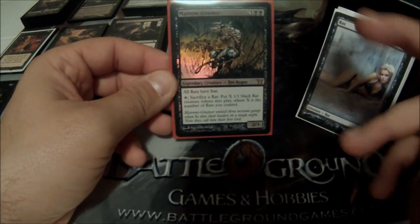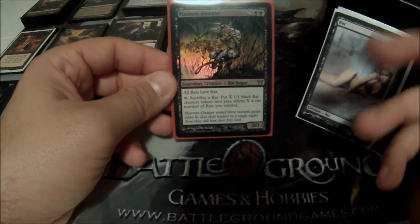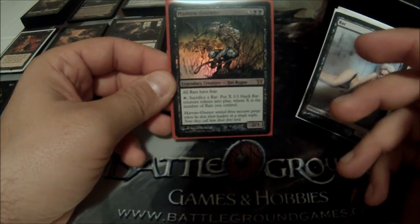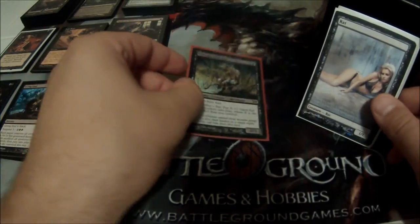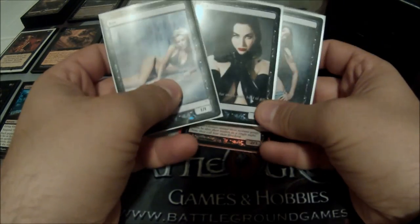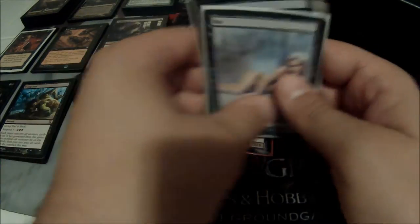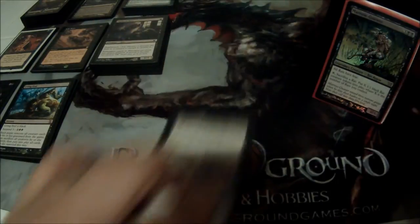So if I have three rats down, I tap him, sacrifice one, I go to two. I put two rats into play, now I have four. Next turn I tap him again, sacrifice from those four, I go down to three, put in three, now I have six. More or less how he works. Then I have my cool little custom rat tokens that I made. I'll put my general off to the side so we can talk about the cards of the deck.